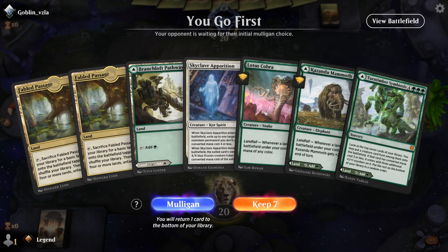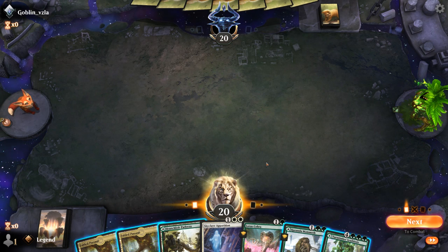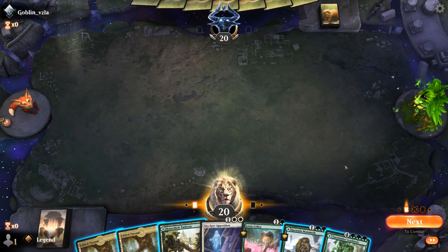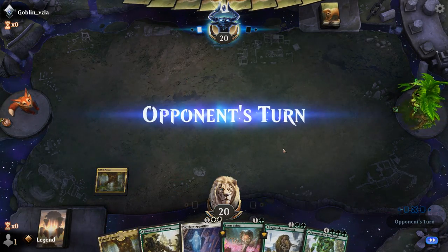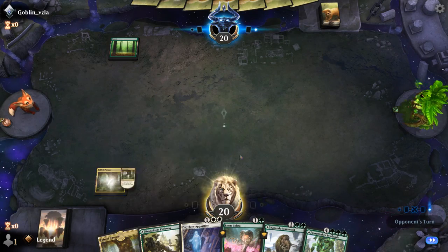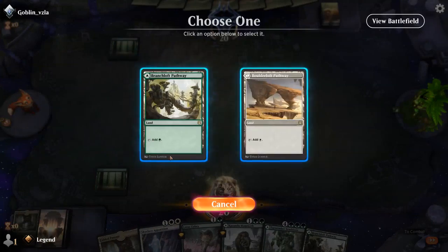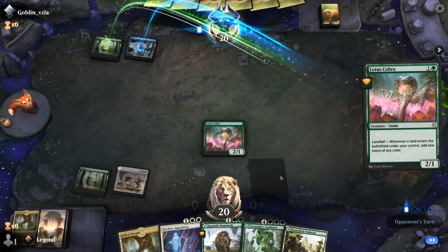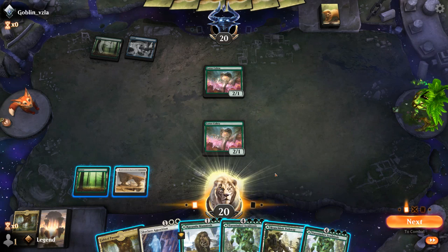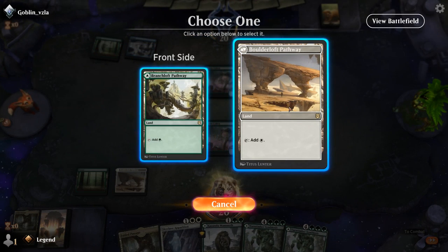We're on the play, and this hand seems fine. I want to play Cobra on two. Probably want to hang on to Symbiosis for now, and then hang on to Mammoth as a turn three play — so that probably means I have to play one Fabled Passage on turn one. Next turn I can play Mammoth and then save Fabled Passage for turn four maybe.